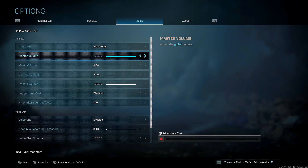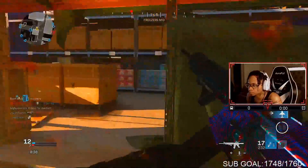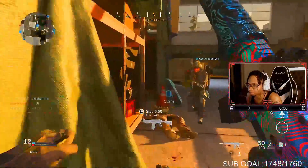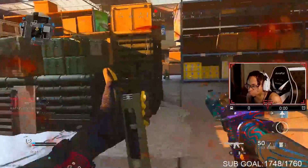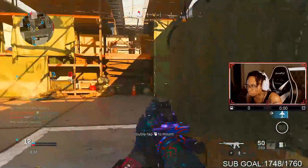For general settings, my brightness is at 59, film grain at 50. I turned off motion blur — motion blur messes me up, it makes you kind of dizzy. Turn that off. Weapon motion blur — turn that off too, it's a distraction.